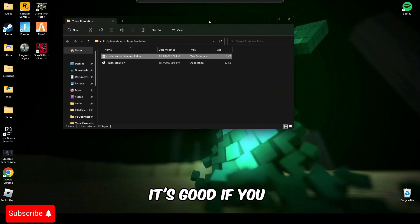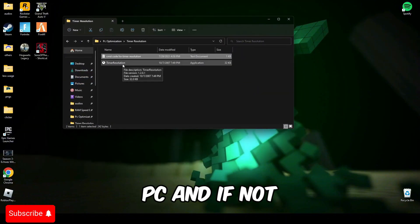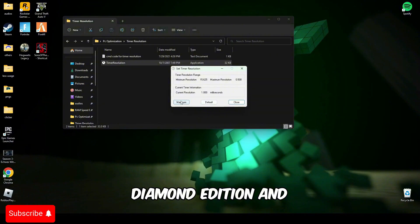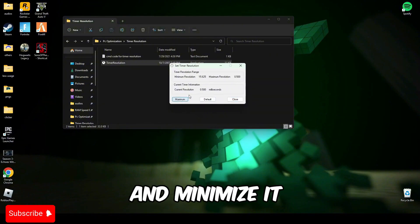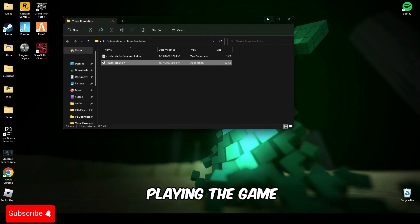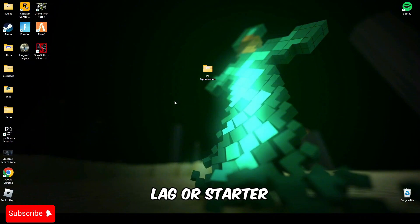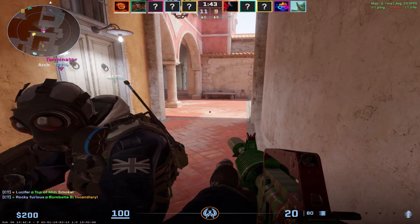It's good if you restart your PC, and if not then it's fine. Open Timer Resolution and click maximum, and minimize it while you are playing the game. It will help you have a smoother experience in the game without any lag or stutter. If this helps you guys, make sure to give it a like and subscribe to my channel, and I will see you guys in the next one.